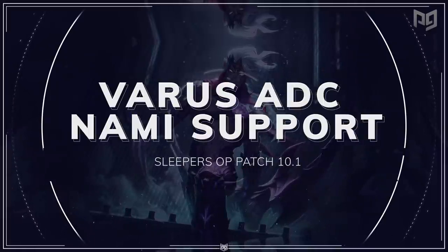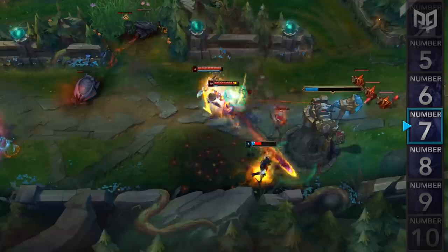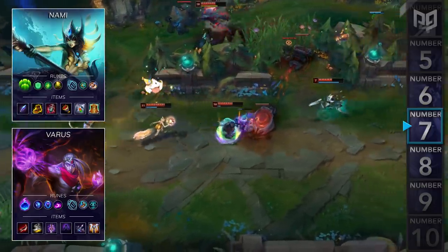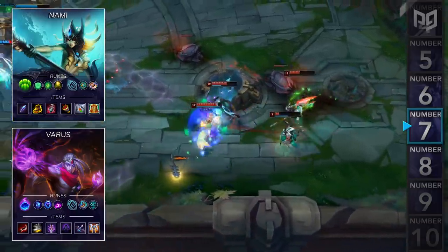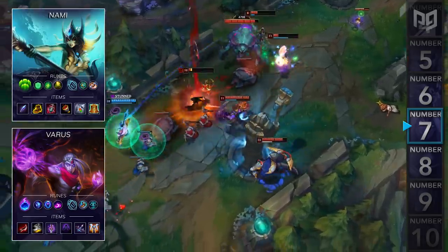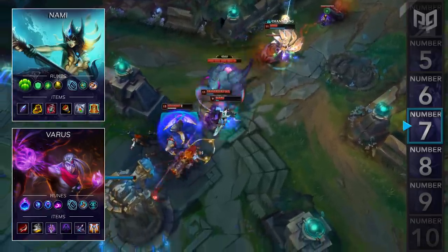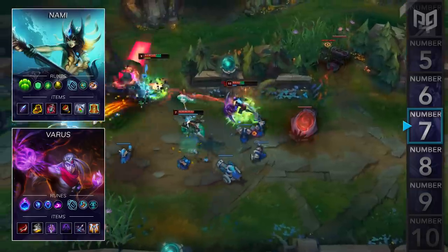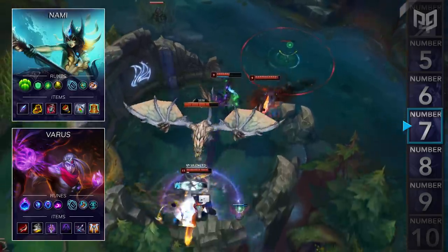Next up at number 7, we have a bot lane duo build for Varus ADC and Nami Support. Nami received a huge buff at the start of patch 10.1, which allows her E to now proc on spells as well as auto attacks. One notable duo almost nobody uses is Full Lethality Varus combined with Nami. Lethality Varus also received a huge buff this patch and the two together are feeling really strong — whenever you land one CC ability on the enemy ADC, they're as good as dead. For Varus, go Comet, Mana Flow Band, Transcendence, and Scorch, followed by Inspiration Secondary for Free Boots and Cosmic Insight. Items: rush Duskblade, Berserker Greaves, Youmuu's, Edge of Night, Mortal Reminder, and GA. For Nami, go Guardian, Font of Life, Second Wind, Revitalize, followed by Inspiration Secondary for Perfect Timing and Biscuits. Items: Spellthief's into Mobi Boots, Ardent, Athene's, Redemption, and Mikael's.